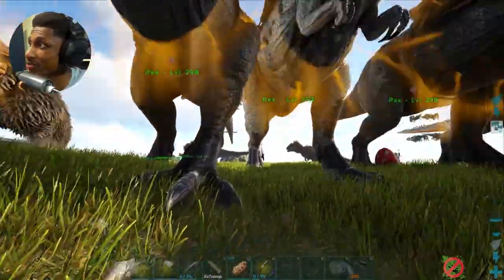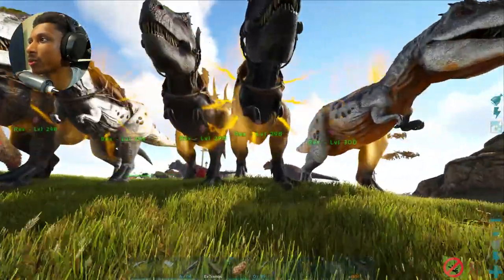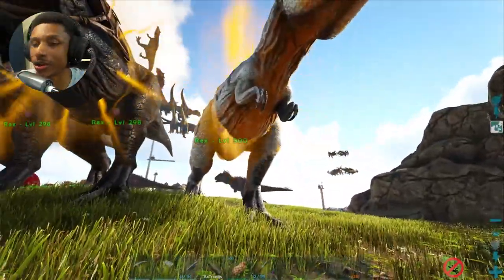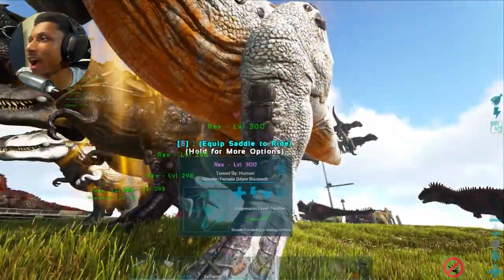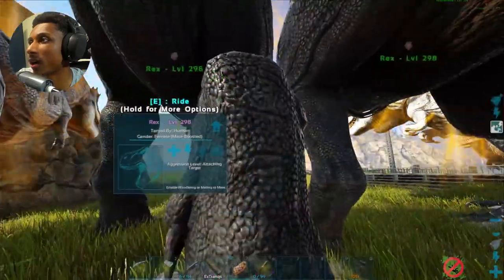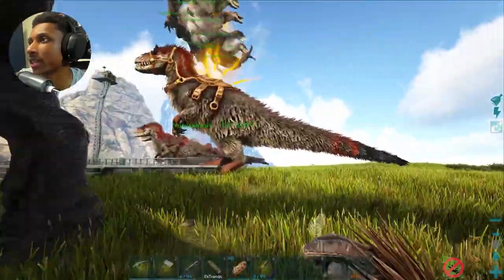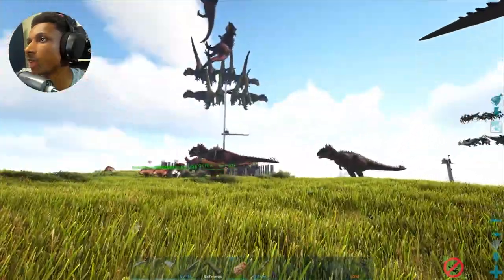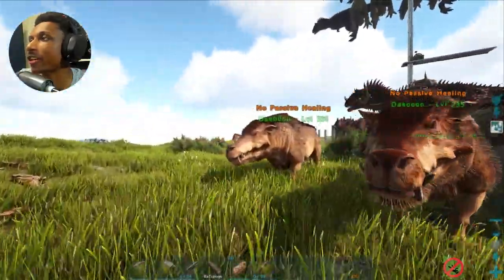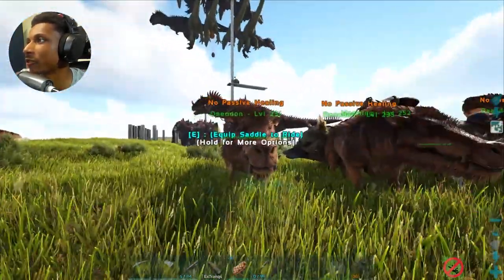The reason I actually chose these Rexes is because these are the lowest level Rexes that I have. Everyone else is like above level 300 and these are kind of just like 298, 300, so hopefully they'll level up a little bit from killing the Alpha Rex. But yeah, I should probably get some food inside these guys before we get into battle. We also got the Daedons over here, and I already started putting meat inside the Daedons, so they should be good for battle.